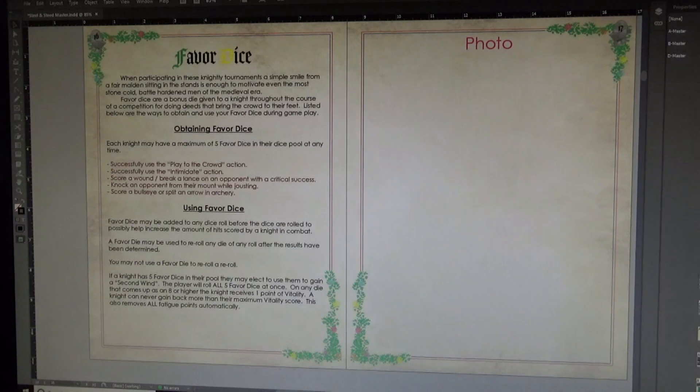Page 16 covers the favor dice system. If you roll a 10 on your dice pool and your opponent fails a save, you get a favor die. You also get favor dice for playing to the crowd, intimidating your opponent, breaking your lance with a clean hit in jousting, knocking an opponent from their mount, or scoring a bullseye or splitting an opponent's arrow in archery. There are different ways to earn favor dice and different ways to use them, all covered in this section.